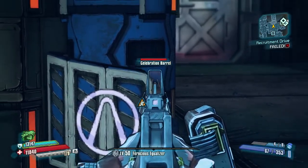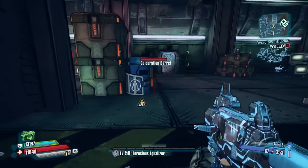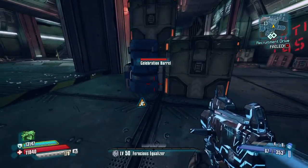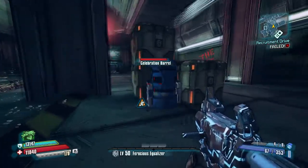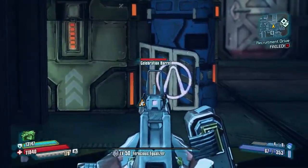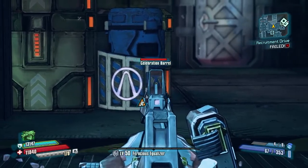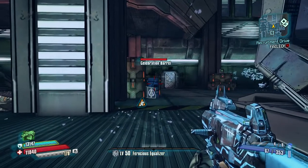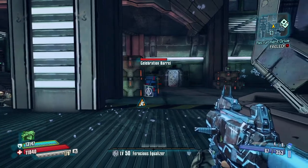Today we're going to look at celebration barrels — what they are, why they're here, and what they do. This is what the celebration barrels look like: they're blue and have a vault symbol on the cover. They're a bit brighter than a shock barrel, so they shouldn't be too hard to find. They're in the game to celebrate the Doppelganger DLC.